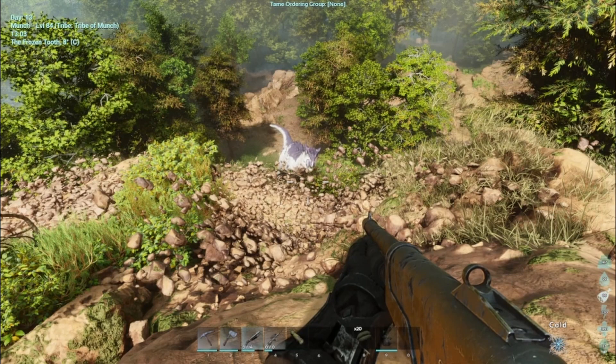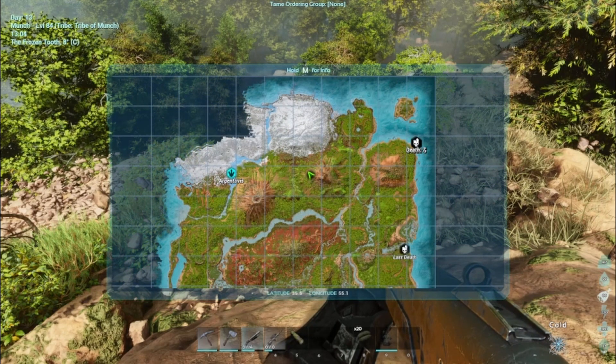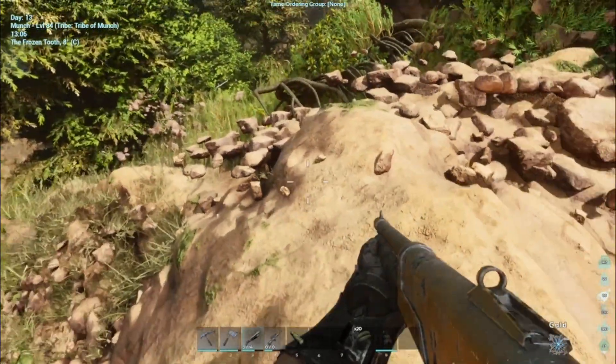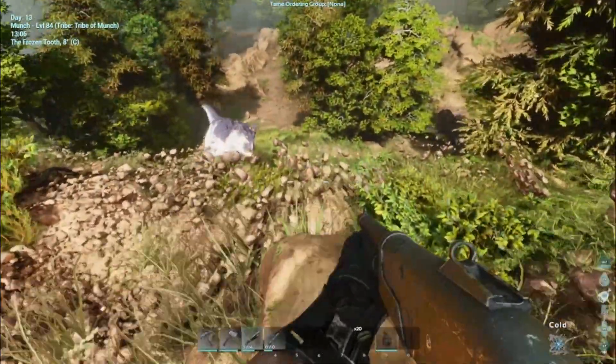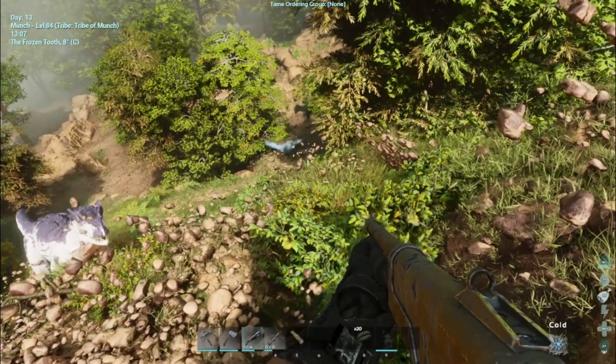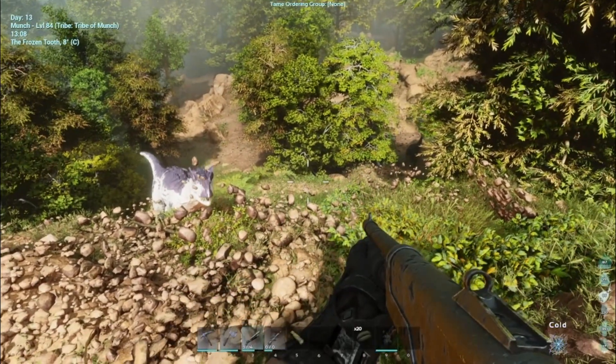We are at the next location, and it is over here at 35.5 and 55.1. There's a whole bunch of Allos over here — like four or five of them running around down there, and one right here. Somewhere they also have a baby running around down there, so this is a good spot.